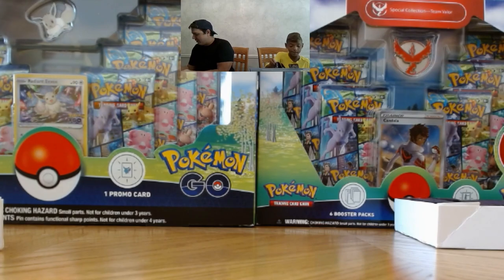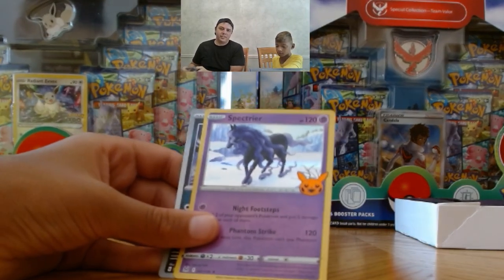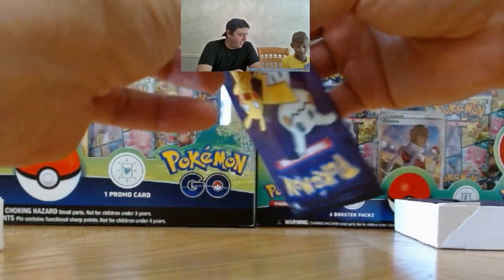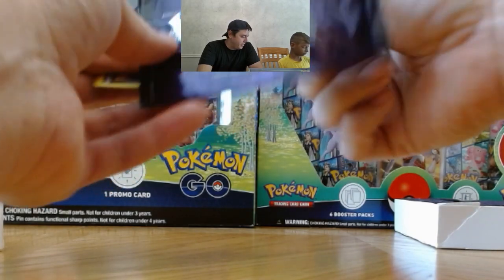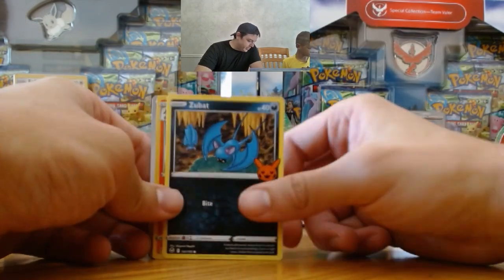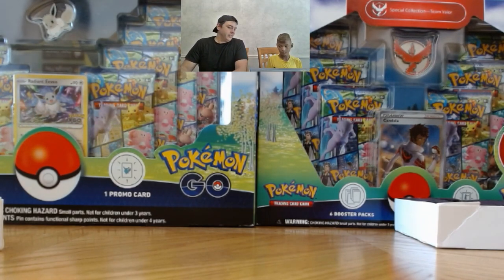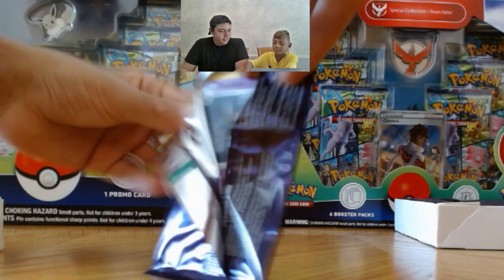I already have like five of these. Duskull, Spectrier, and Greavard. I literally have all three of these. Are any of these even Pokemon Go? No. These are from different sets. They just have the special — see the pumpkin Pikachu? Yeah, that's what makes them special, I guess. Zubat, Chandelure, and Drifloon. No new ones. No new ones. No new ones.